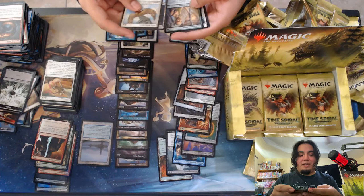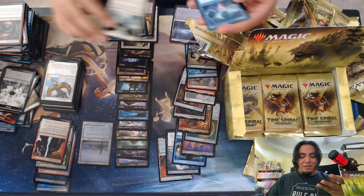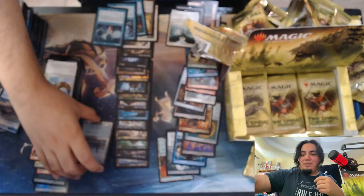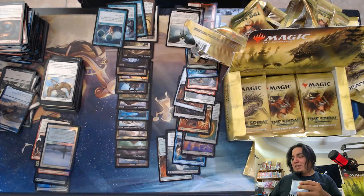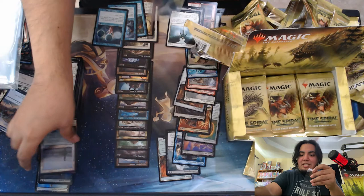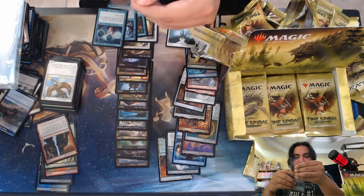Sensei's Divining Top. And Angel of Salvation. Ooh nice, we got a Ponder — thankfully, that's gonna be a nice one to have. Could it still be showing on the camera? Maybe I should start making two piles. I should probably sleeve this Mystic Sanctuary now that I think about it — I should just double sleeve it right away.